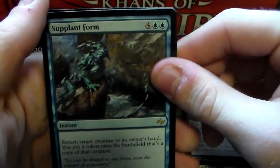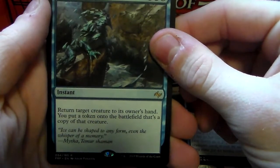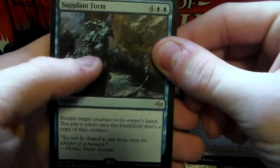Supplant Form for 4 and 2 blue at instant speed. Return target creature to its owner's hand, and then you put a copy onto the battlefield — that's a token, a copy of that creature.